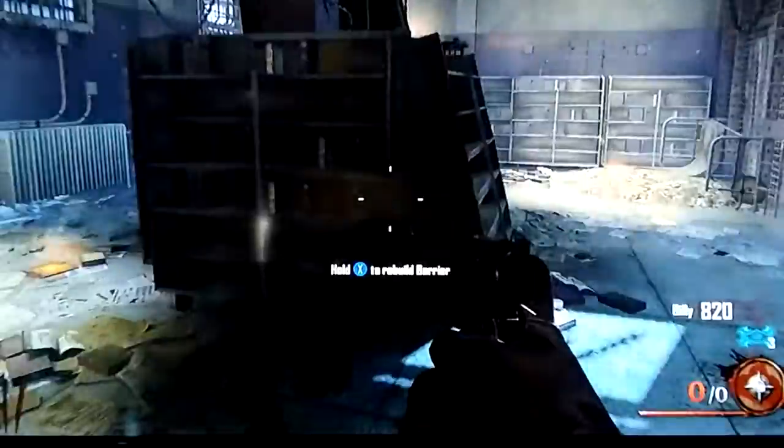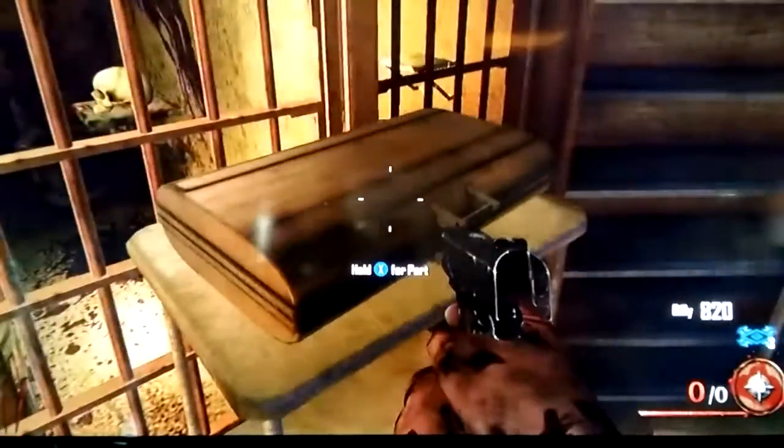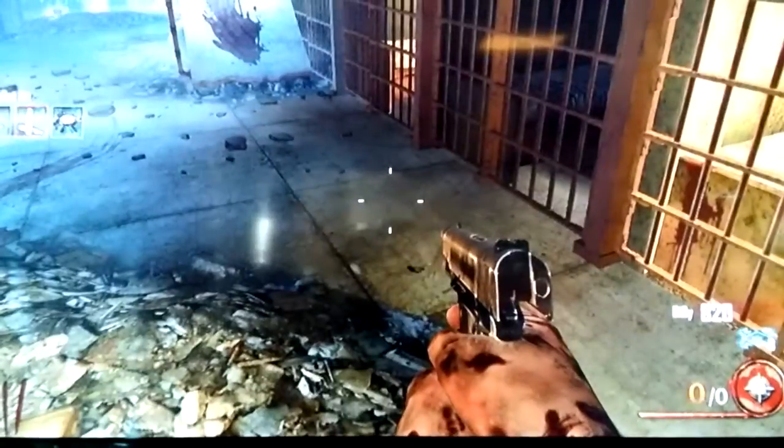Alright guys, the second one — that other one's pretty easy. It's in the starting room, so once you open this door, you come through here, and you'll see the briefcase right here. That's the second part of it, and I'll show you the next one in a second.